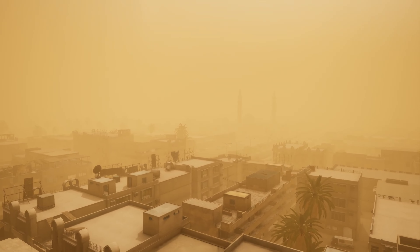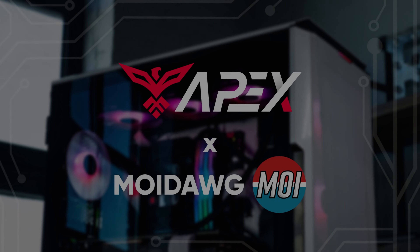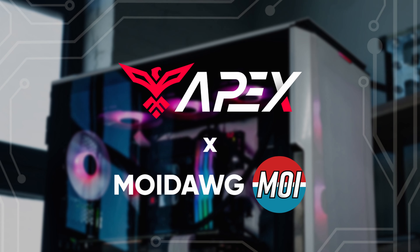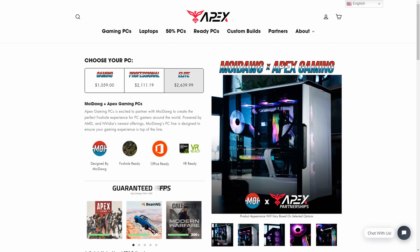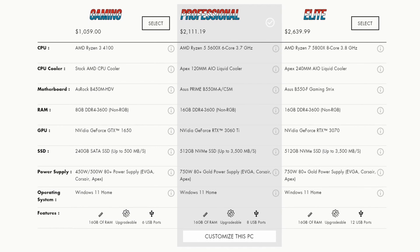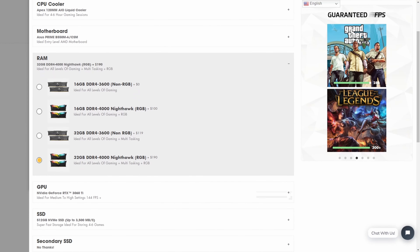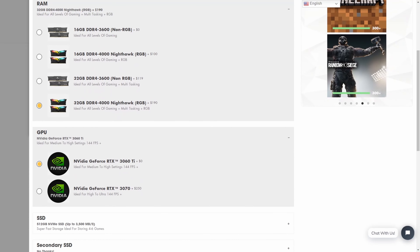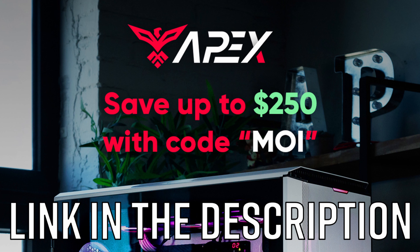So I hope you guys enjoy. But before we dive into that, I do want to give a quick shout out to today's sponsor, Apex Gaming PCs. I've partnered with them for some time now to help you guys get quality custom built PCs. Whether it's your first time in PC gaming or you're a vet, pick up the build that works for your needs and budget. If you see anything you want to change, simply customize it yourself — add more RAM, swap out the graphics card, change the case, whatever you need. Click the link in the description and use code MOYA at checkout to save up to $250 off your order.